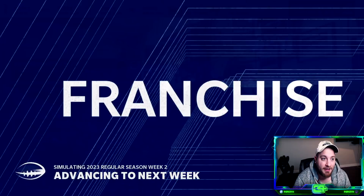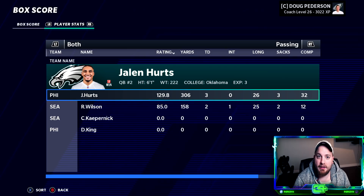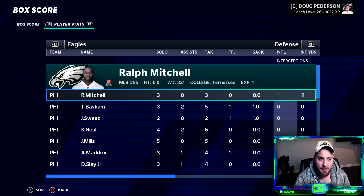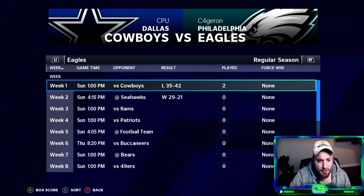Jalen Hurts sims a win against Seattle 29-21 in his first start — 300 yards, three touchdowns, no interceptions. Great connection with Tylan Wallace. Goddard did well. Defensively we got sacks from Basham and Josh Sweat, and an interception from middle linebacker Ralph Mitchell. We're coming along. I'm a little worked up, a little emotional, but we're coming along.